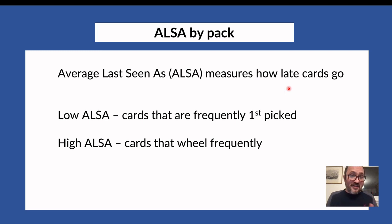What is ALSA? It's the Average Last Seen As measure. If you go to 17lands.com and look at the table with data for every card, one of the columns is ALSA, which tells you how late cards go. If something has an ALSA of exactly 1, it means this card is never seen passed — in all the drafts 17lands logged, everyone first picks it. You can imagine some super mythic bombs will have ALSA very close to 1.